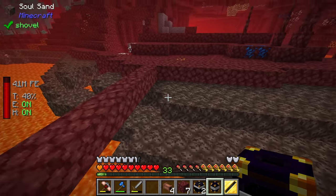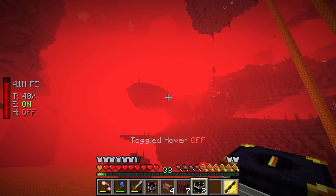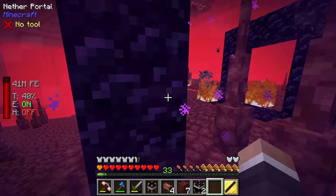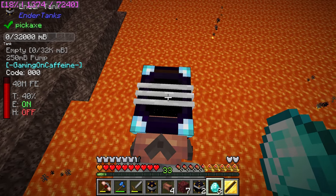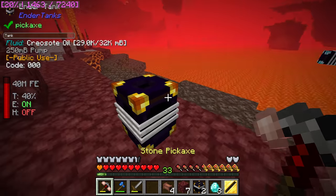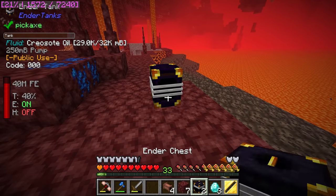The ender tank is on its side, which is fine — it doesn't matter which way it goes. Back at our base, we can right-click a diamond onto our ender tanks and ender chests to lock them so only we can access them. Shift right-clicking the diamond links it to me as a player — it now says 'gaming on caffeine' in the top left, meaning only I can use that one. You can also dye the three rings to change the frequency, so different colored rings connect to different ender tanks.